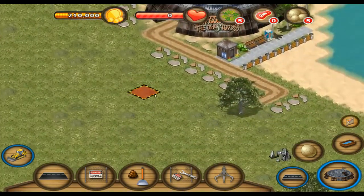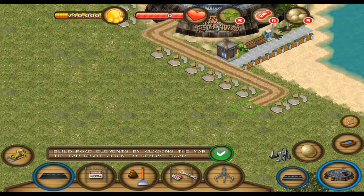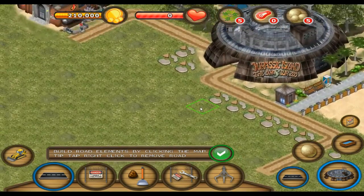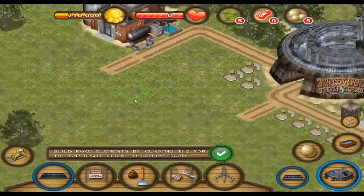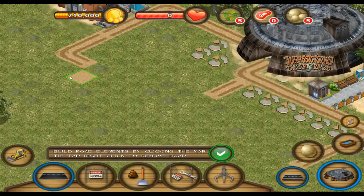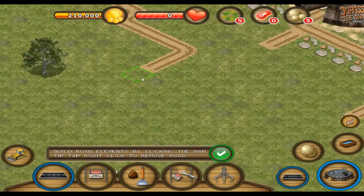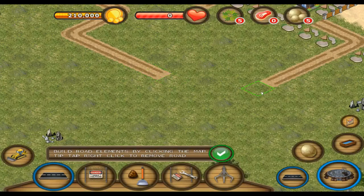That tree is going to live forever. Yep, there we go - I found the random place. That doesn't connect. That doesn't connect either. None of this connects. Nope, that didn't connect either. Why doesn't it connect? Roads cost nothing, so that's a bonus.